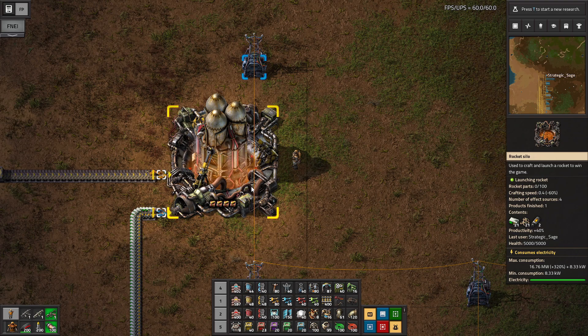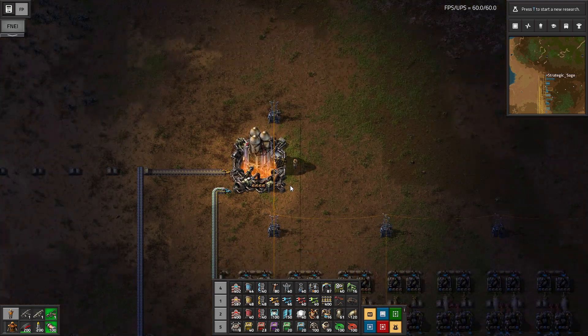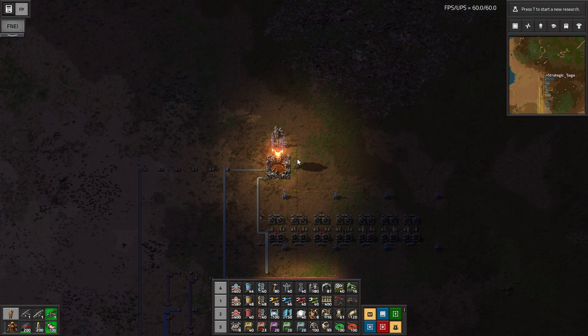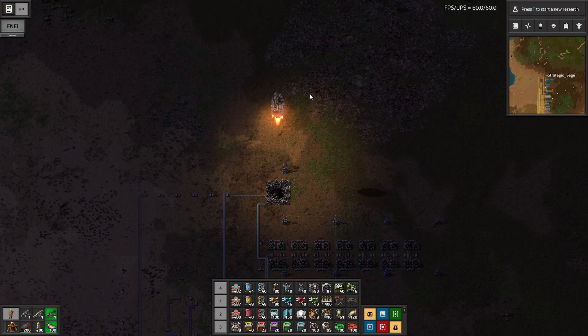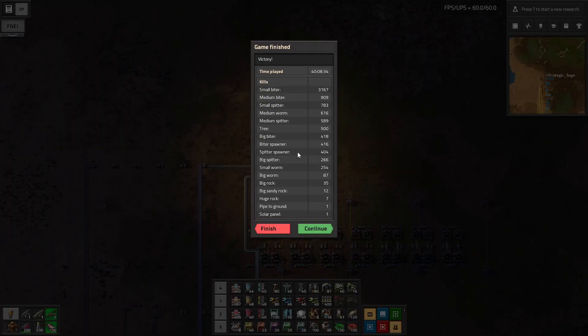We can see the flame and engines building up, and away it goes — flying up until it goes out of sight. We get our victory screen, which is pretty simple: just the number of kills and the time that we've played. If you have finished, it just takes you back to the main menu.